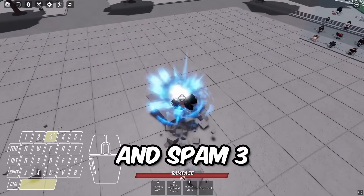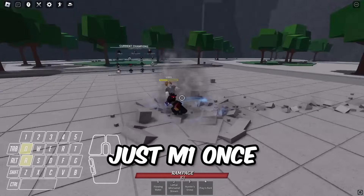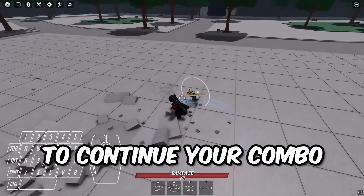Then just hold space and spam 3 on your keyboard. After that, just M1 once, and side dash to continue your combo.